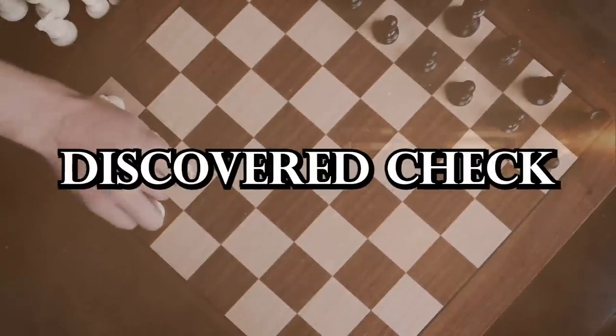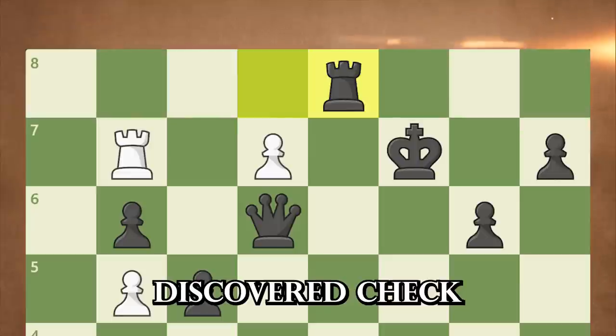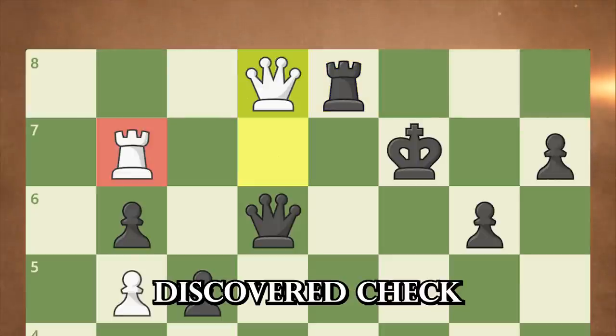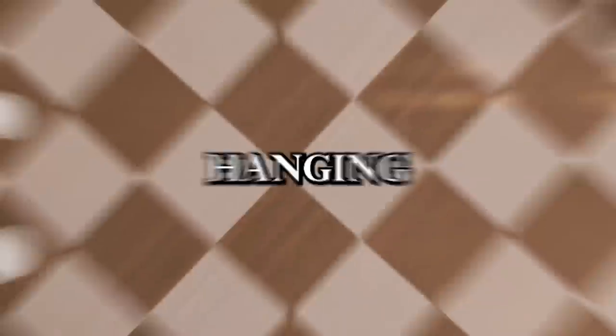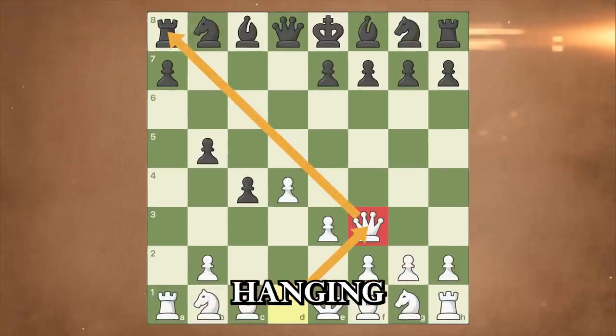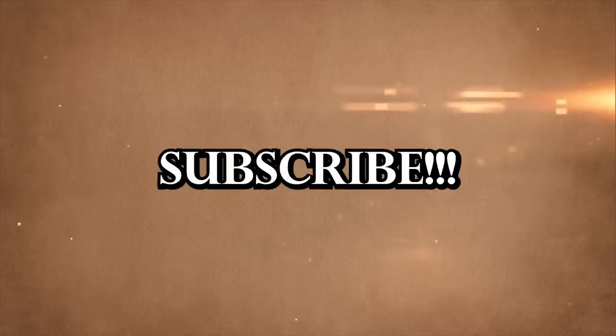A discovered check occurs when a piece moves, revealing a check from another piece behind it — it's like pulling off a magic trick. This move can lead to great material loss for the opponent, forcing them to move their king while you capture a valuable piece, giving you a big advantage. Finally, hanging refers to a piece that is unprotected and can be captured by the opponent easily.